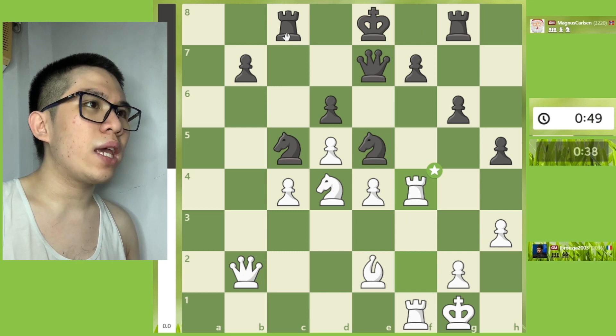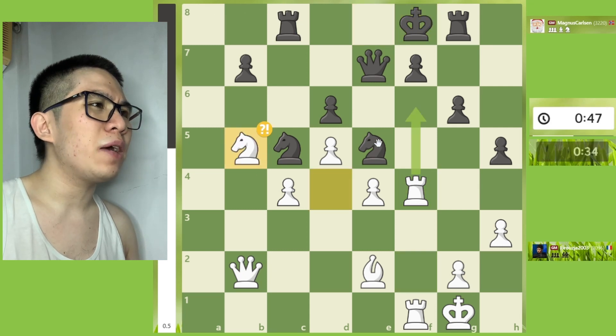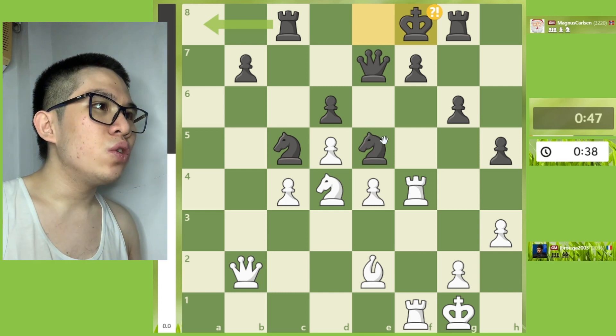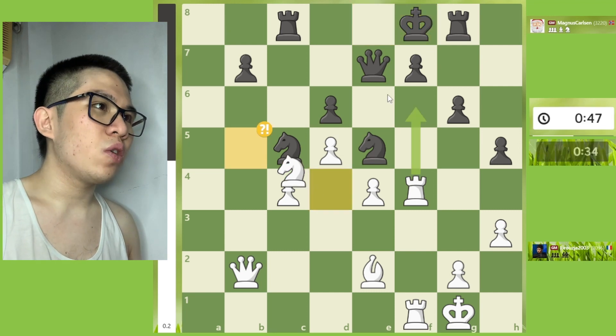Then Rook f4, and then King f8 — inaccuracy. The best continuation on this position is Rook a8. Continuing on King f8, then Knight b5 — inaccuracy. The best continuation is Rook f6.